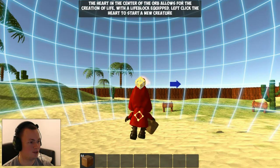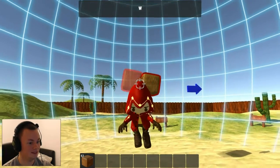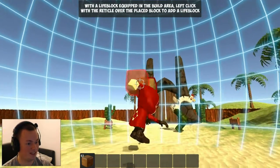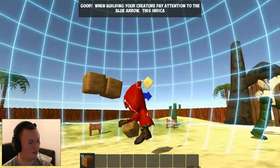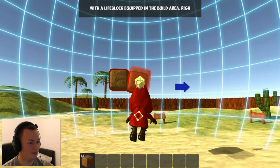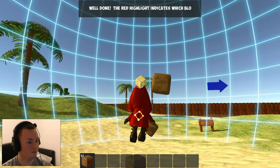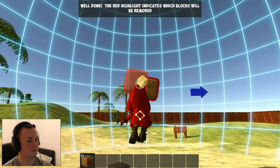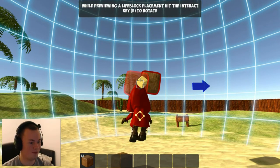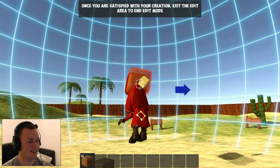The heart in the center of the orb allows for the creation of life. With the life block equipped, left click the heart to start a new creature. I've begun. Left click with the reticle over a place to add a life block. When building your creature, pay attention to the blue arrow — this indicates the creature's front. That's probably going to be very important. Right click with the reticle over the life block to remove it. Red highlight indicates where blocks will be removed.